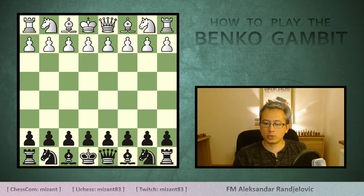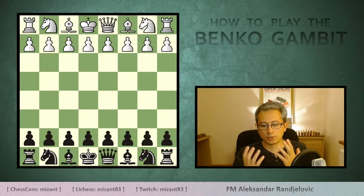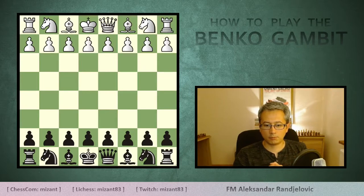In this video I will focus only on the basic Banco structure, which means that we will not deal with the side variations or go into the theoretical lines. It is going to serve as an intro to the Banco Gambit middlegame and endgame strategies with the typical ideas and plans mainly from black's perspective.